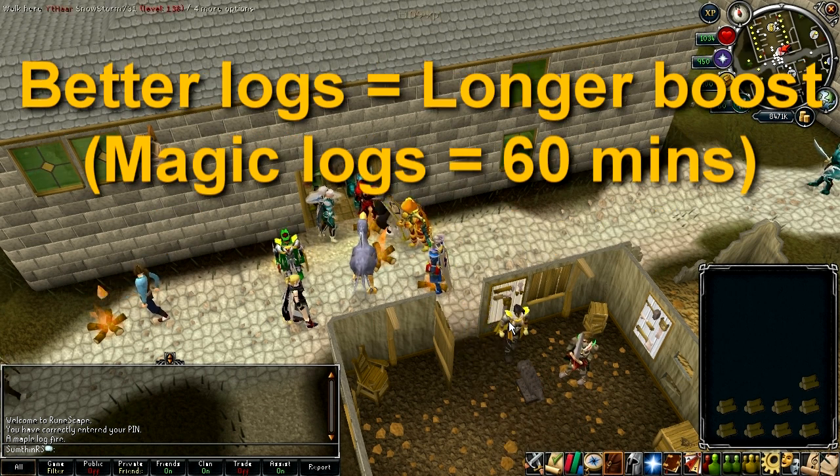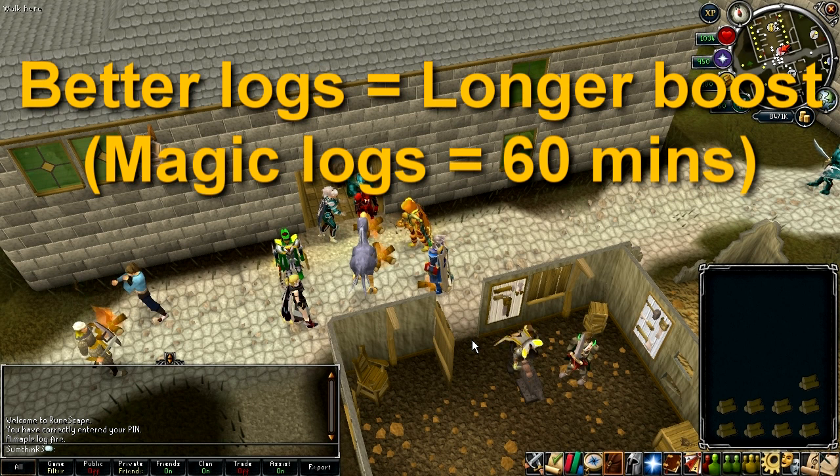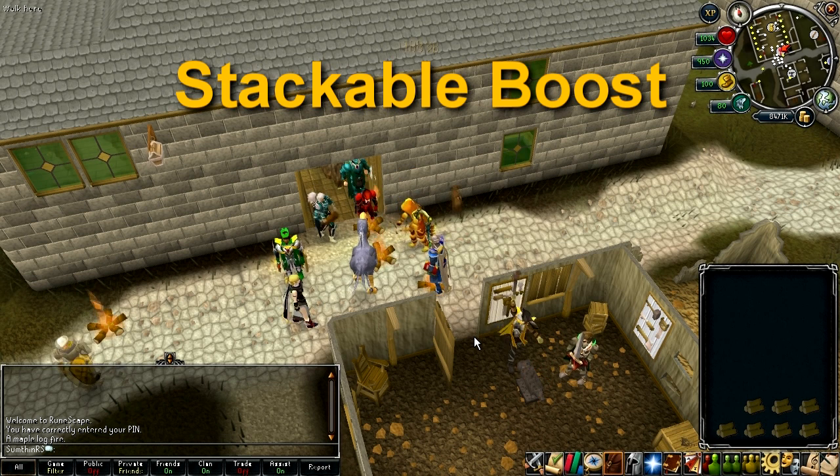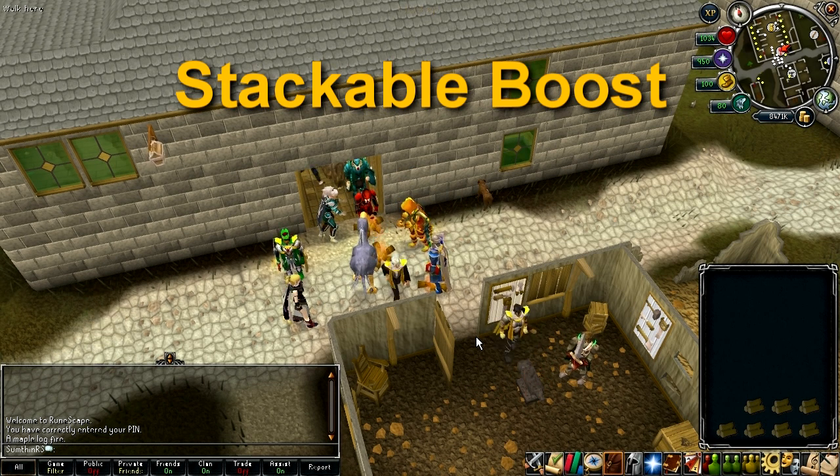The higher level logs you use, the longer this effect will last, so it's 60 minutes in total for using magic logs. This effect does stack with Saradomin brews and other boosting effects like that, so use that to your advantage in PVM.